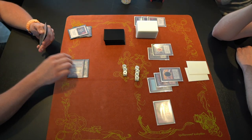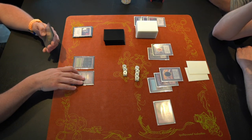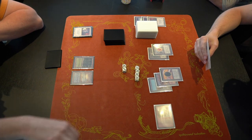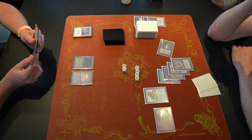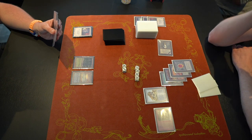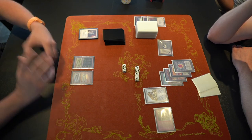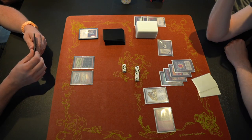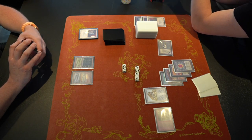Despite Anna having used Ancestral Recall and Time Walk, he's so far behind — which says a lot about the power of D's deck. A Disenchant takes out a Mox, leaving just one Bayou open and forcing Anna to discard a Disenchant. Another attack drops Anna to eleven. Anna is thinking through his Underground Sea options and eventually just passes. Another attack drops Anna to eight, and D plays Savannah Lions.